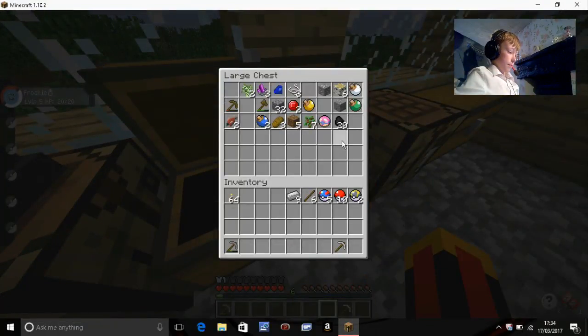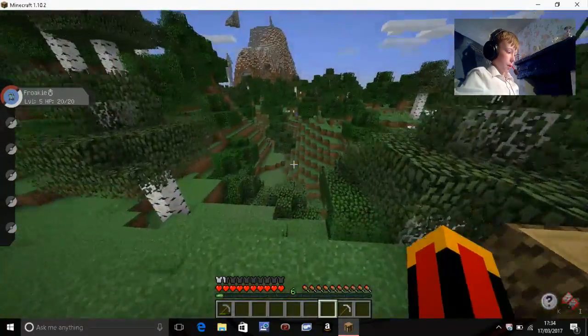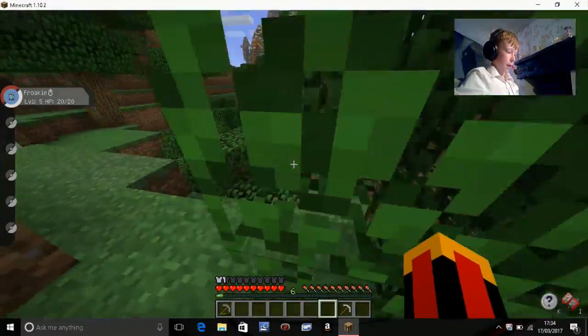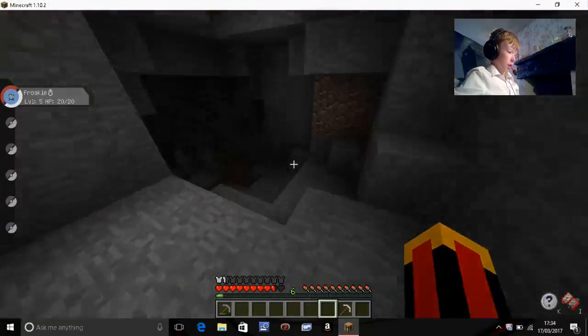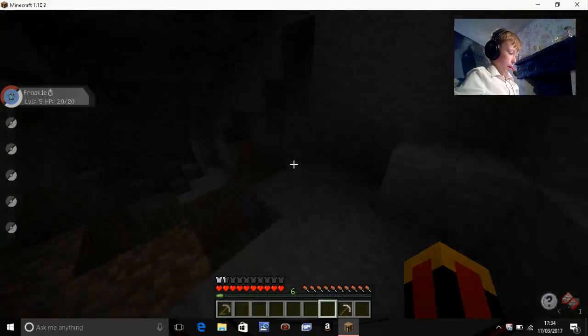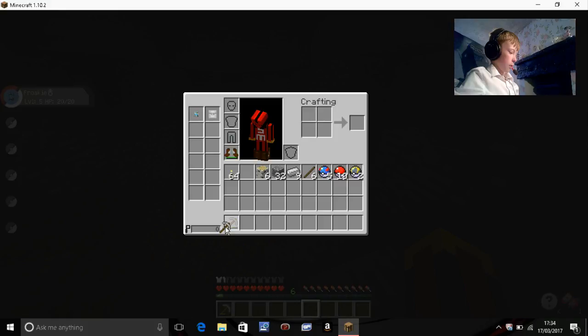I'm going to take my iron and my sticks, and I'm going to take a bit of wood — it's always safe to take wood. I'll take half a stack of cobble and some wood, because if you run out of stuff down there you'll end up running out — it's happened to me before and we've had to go all the way back up to the surface from the cave. It's quite dark. I'm going to get my torches.